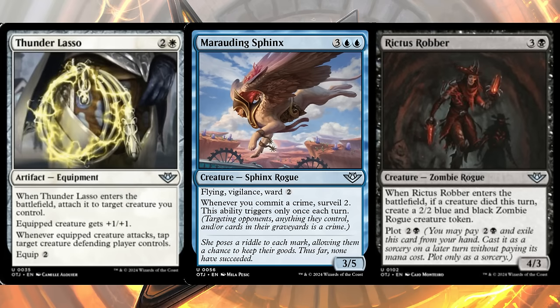Rictus Robber is four mana, three and a black, for a four-three zombie rogue. When it ETBs, if a creature died this turn you get a two-two blue-black zombie rogue token. You can also plot it for two and a black — cheaper than its casting cost — so you can effectively get six power worth of stats for free on a later turn. It forces your opponent into tricky combat decisions. Interesting limited card, doesn't see standard play.